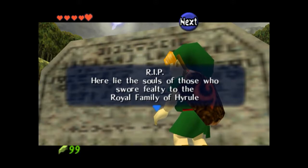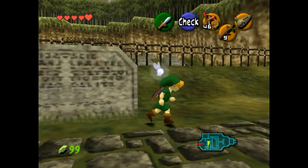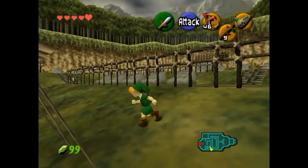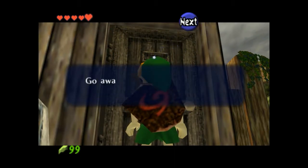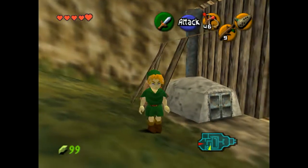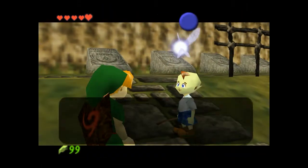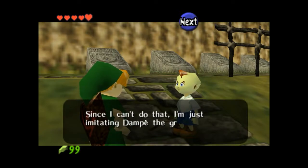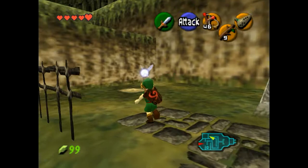Here lies the souls of those who swore fealty to the royal family of Hyrule — the Sheikah, guardians of the royal family and founders of Kakariko. Watch over these spirits in their eternal slumber. At least they got a nice big grave. Is this just like a gardening shack or something? Be quiet — it's only 13:47. I, Dampe the grave keeper, am in bed now. Go away, maybe you can find a ghost in the daytime. Okay, so this is where Dampe lives. He has a very small house. Little kids can't go on the heart-pounding gravedigging tour described on the sign, so this kid is just imitating Dampe the grave keeper all day.